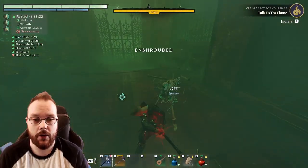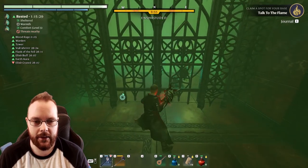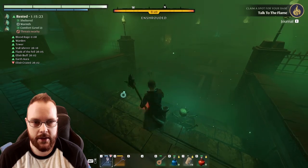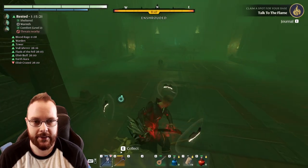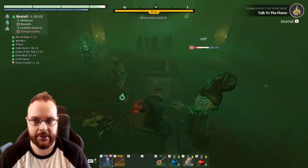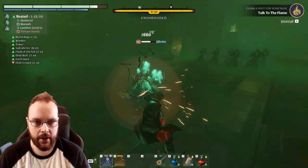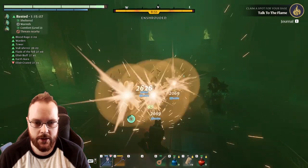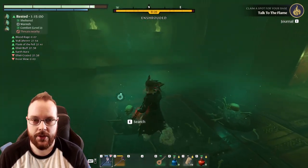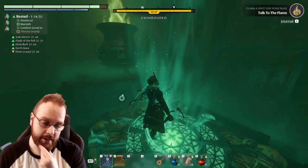That was a lot of damage — 1,200. Come on then. That's a two-hitter, one-hitter — 1,600. This is insane. Am I healing anything? A little bit. Now there are a lot of enemies. Jump attack — that's a lot of damage. This might be something. This is definitely something.